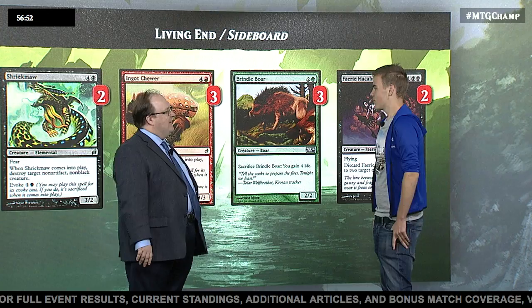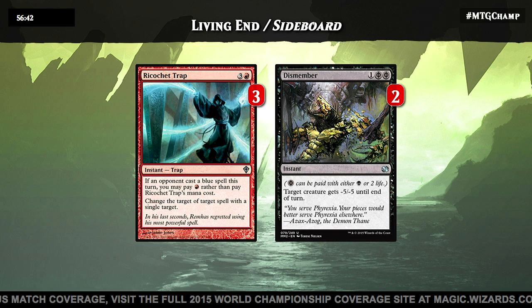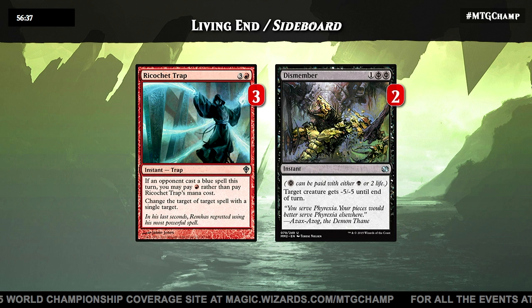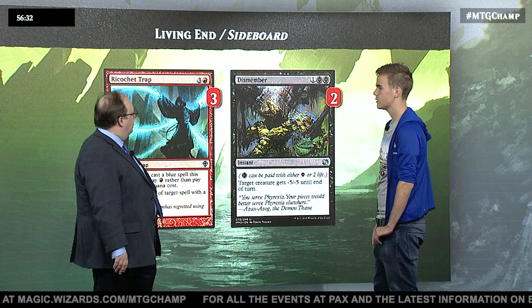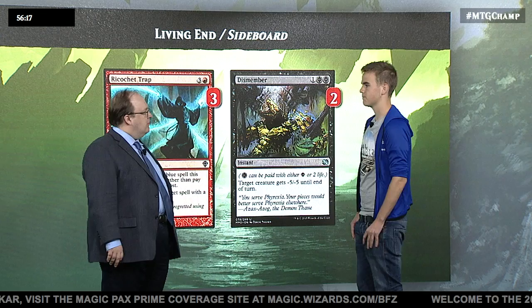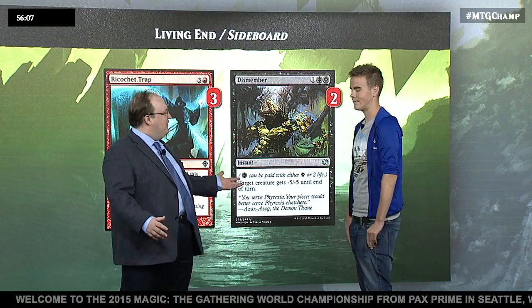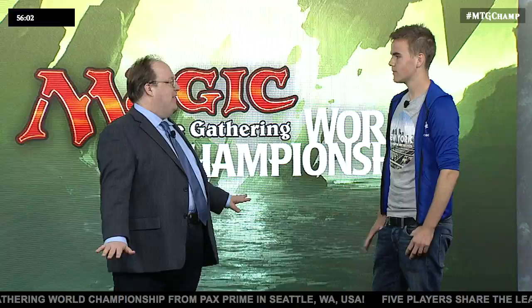We've got one more set of sideboard cards — the non-creature portion. Ricochet Trap is basically for counterspells: you play one red mana and change the counterspell's target so it fizzles, and your Living End still resolves. Dismember is all-around utility — you can bring it in against Splinter Twin for insurance against the combo, or against Infect to have a cheap interactive spell that doesn't get hit by Living End. And so far so good for Martin — he's 2-0 with this deck and 4-1 overall. At 17 years old, showing up to the World Championships with a 4-1 record, he'll definitely have a positive record tonight. Good luck!